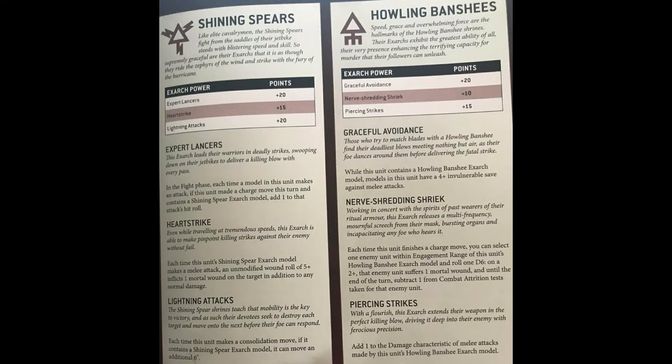The first Exarch power is Expert Lancers — it's 20 points for the squad. In the fight phase, each time a model makes an attack, if this unit made a charge move this turn and contains the Exarch, add one to the hit roll. This means the entire squad hits on twos. I can't understate how good that is on a squad that's going to have 19 to 20 attacks where every hit matters. The Exarch powers also give the Exarch an extra attack and wound, making him four wounds and five attacks base — he essentially turns into a mini character.